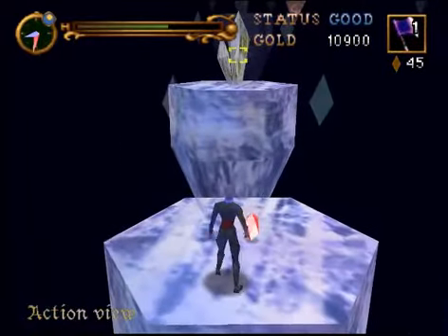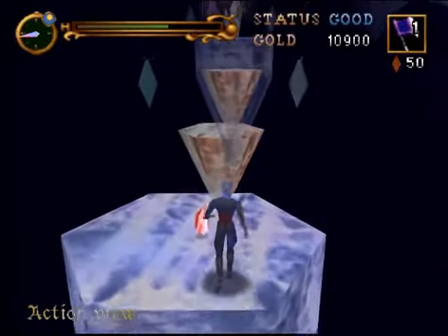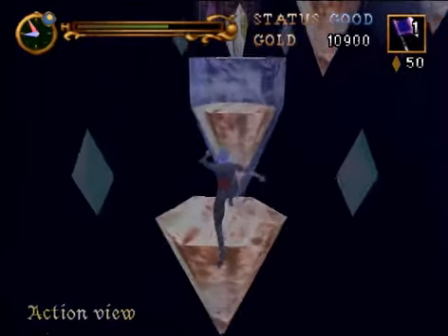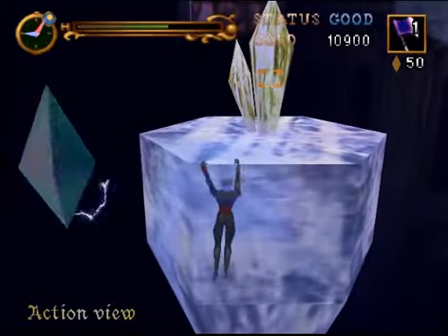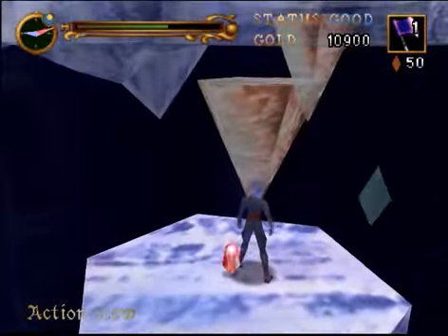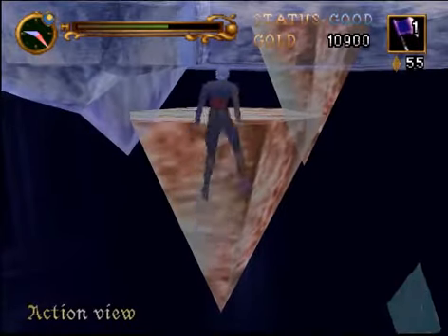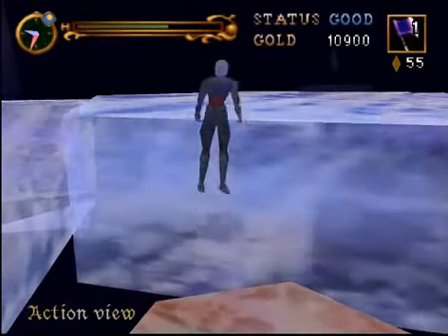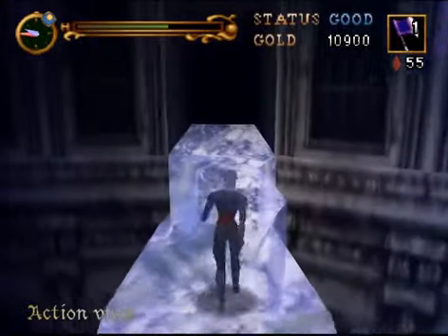You have to be a real noob to get done in by those crystals. And they add a crystal at the end of these platforms with electricity — are you kidding me? I've got to wait for the next cycle and then make my jump. Over there would be Carrie's second outfit, but it's not going to appear even if you're playing as Carrie, because that's not how you unlock outfits in this game.